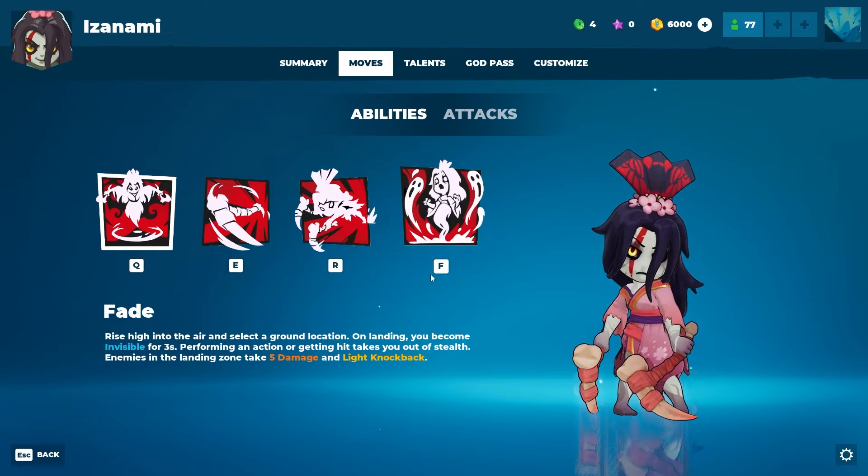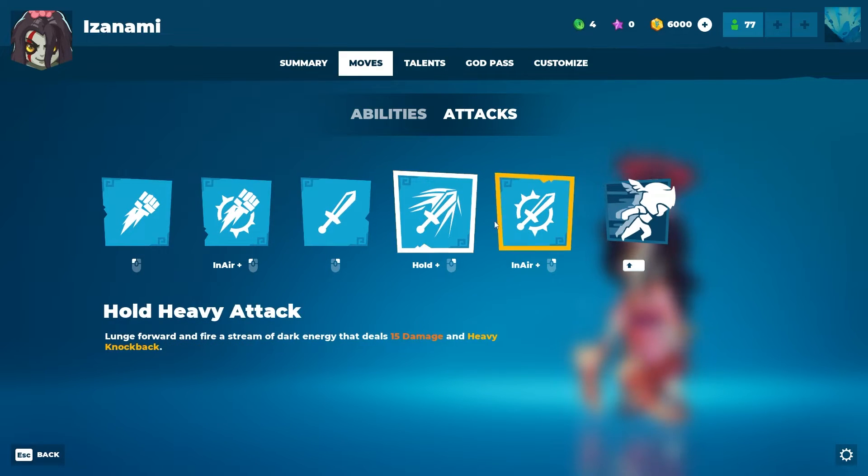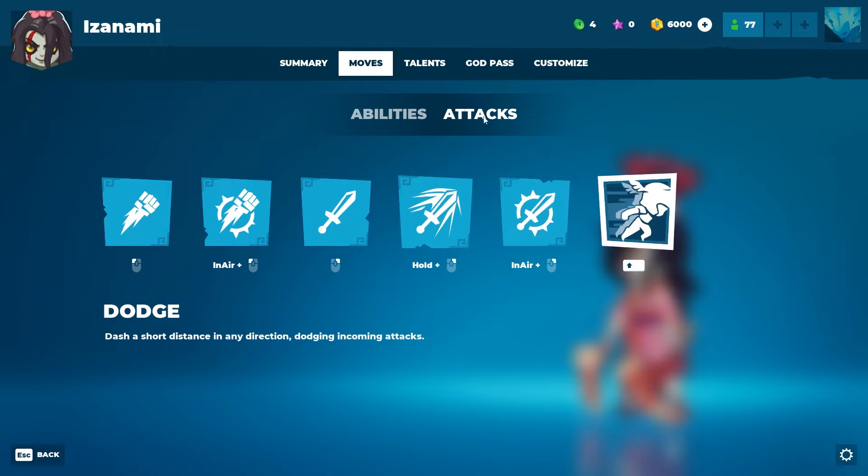Fade: rise high into the air and select a ground location — upon landing you become invisible. Seeking Sickle: throw a sickle projectile that comes back to you after a brief duration. Lunge and Cleave: scamper forward quickly and slash multiple enemies multiple times with your sickles. Her ultimate is Spectral Projection: Izanami unleashes a spectral projection that fears enemies it touches. After traveling for a while, it splits into multiple projections that guard an area, fearing additional enemies that come into range.